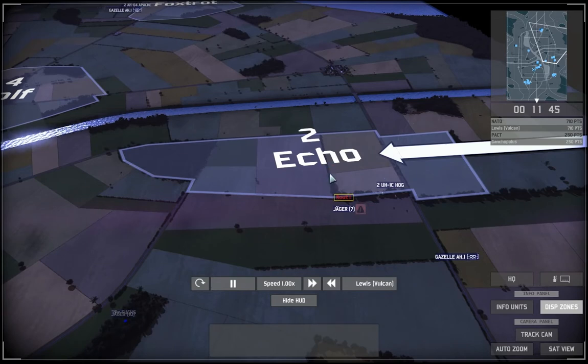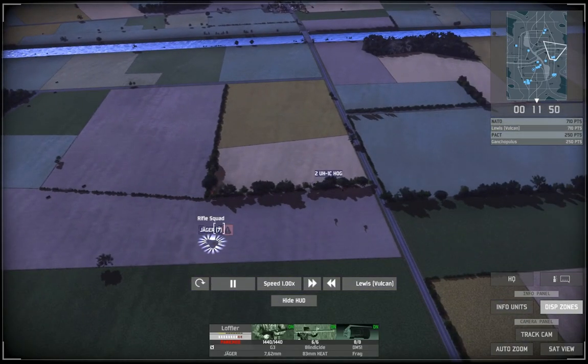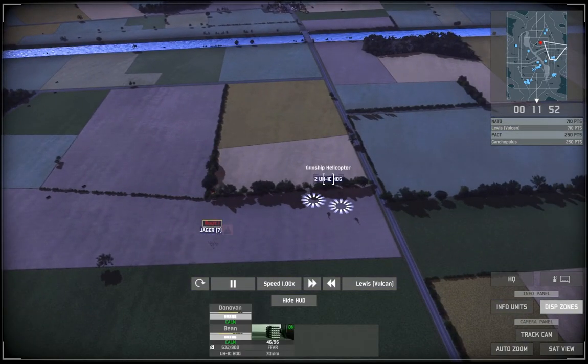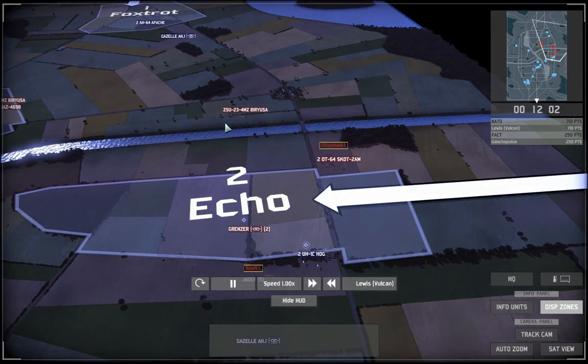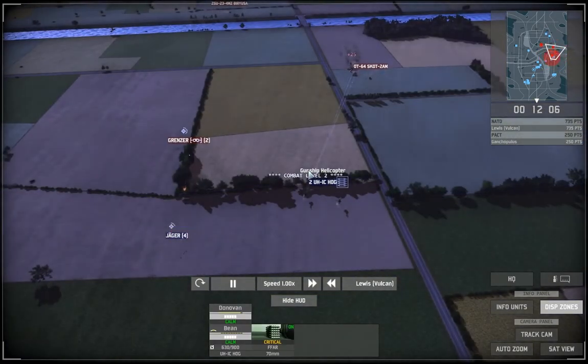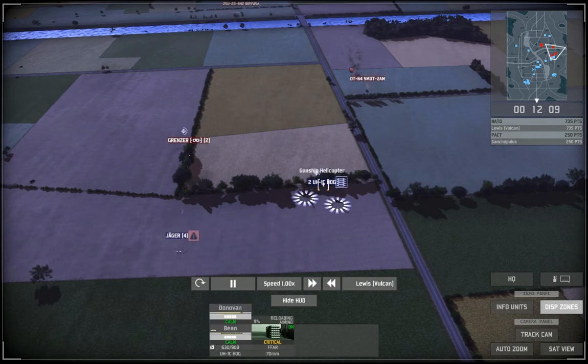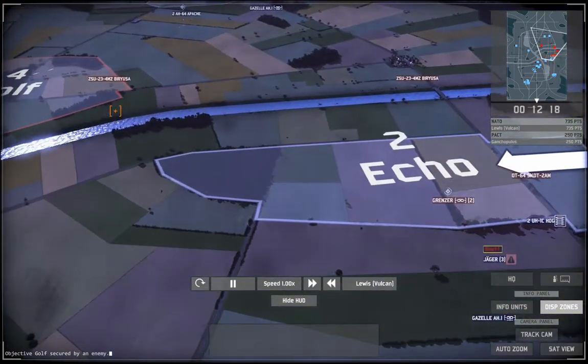His Grenzes in this bush actually do a very good job and my Jaegers struggle to take them out because they keep getting routed. In the meantime I use Hogs to basically strafe the bush with rockets. Hogs are good for taking out rushes and disabling troops like infantry.